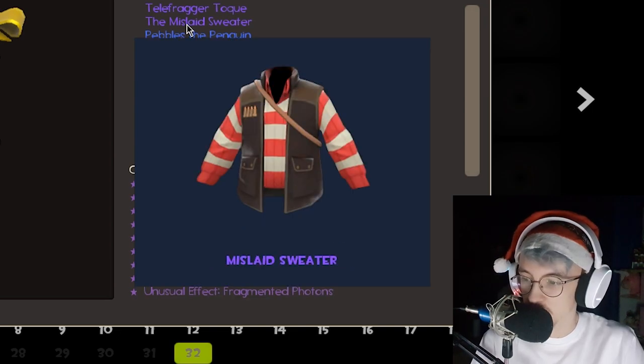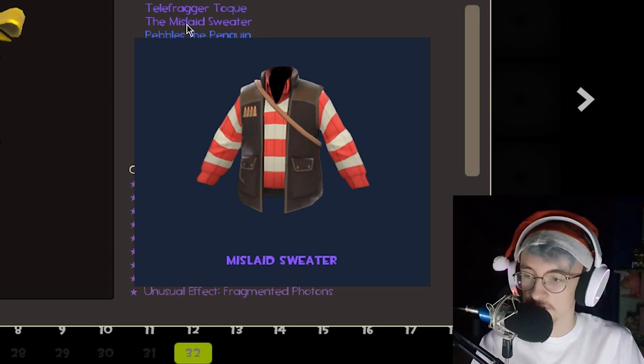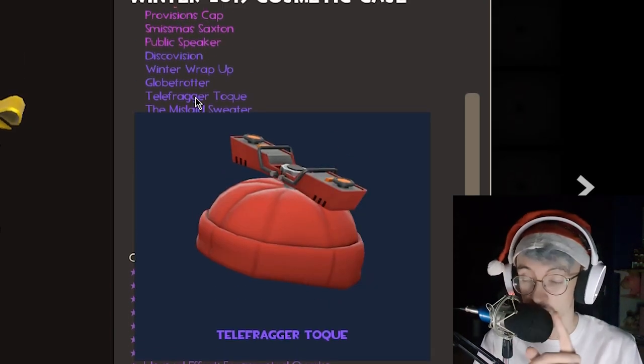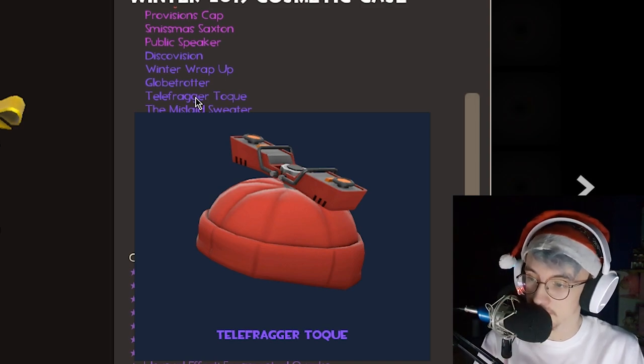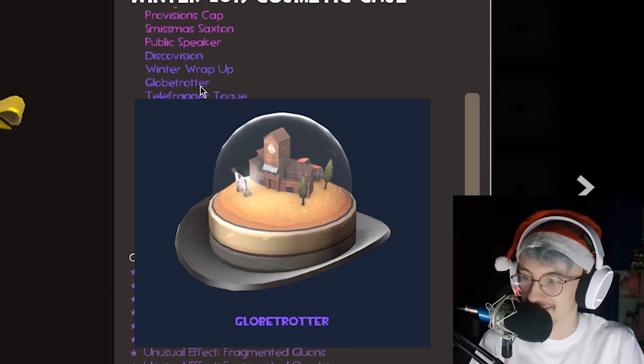Pebbles the Penguin — we love a good penguin cosmetic. The Mislaid Sweater, interesting little sniper meme, hopefully you can take the jacket off, that'd be pretty cool. The Telefragger Torque — I was just slagging beanies but that is pretty cool. Globe Trotter — also a very cool looking hat, very nice.